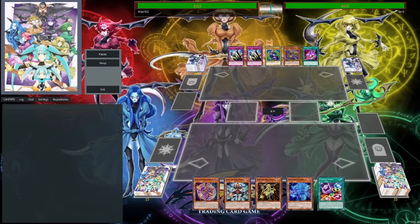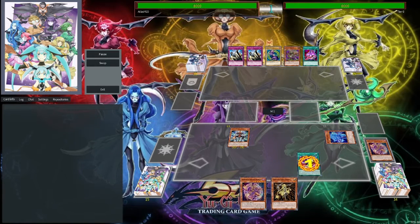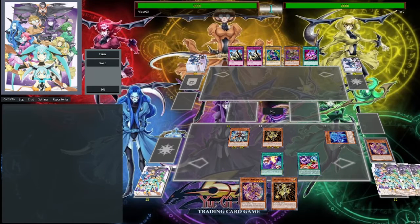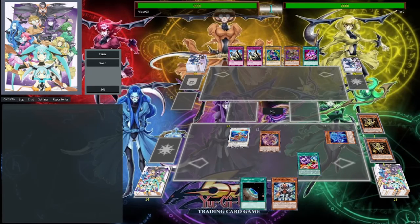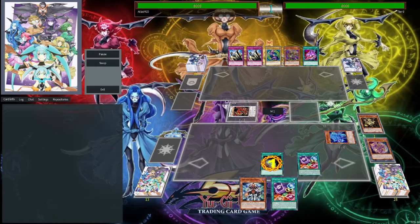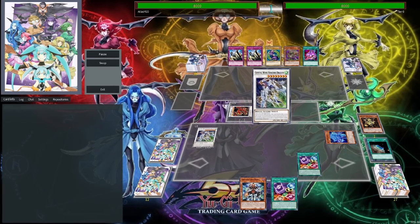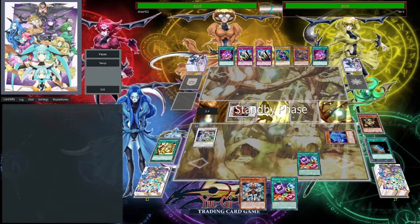So we're up against Zoo in this duel. I have an okay opening hand, far from optimal — there's a lot of better opening hands than this. This is like the minimum, if that makes sense. We didn't open any of the good extenders — the Signal or the Secret Village. We opened Terraforming which gives us access to Secret Village, but we didn't open a spell caster… oh wait, we have Souls, so actually we did.